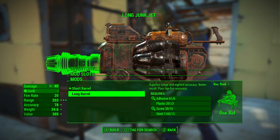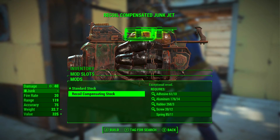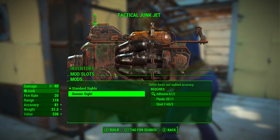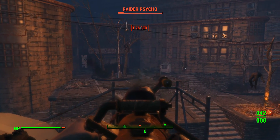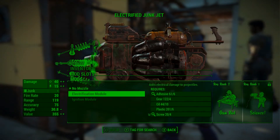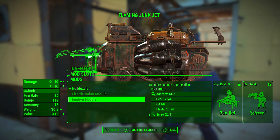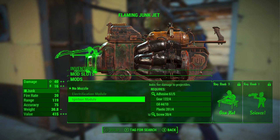Now let's talk about the mods. The long barrel adds 84 range and 3 accuracy. For the stock, the recoil compensating stock doesn't add any stats — it just reduces recoil every time you shoot. The gunner sight adds 6 accuracy, and honestly that might be a necessity for this gun because when I've tried using it without the sight, even when I think I'm aiming directly on them it just doesn't seem to hit. There are only two muzzle mods: the electrification module adds 15 electric damage, good against robots, and the ignition module adds 15 fire damage, good against bugs, humans, and creatures in general.